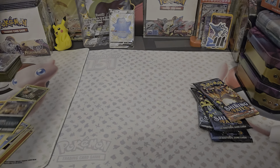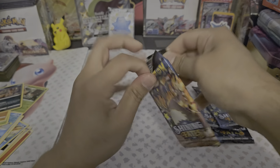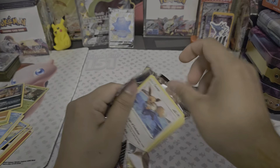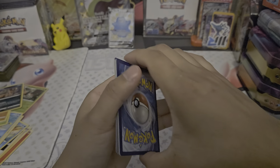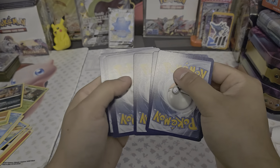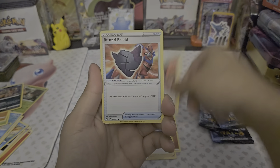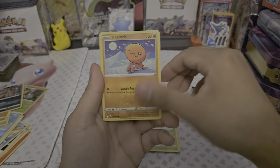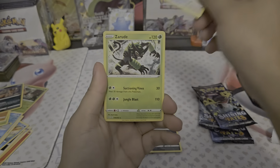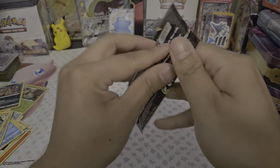Shining Fates has a good amount of hits — it's a little bit easier to get hits from. But obviously this set was printed to the ground; if you didn't know, that's why most of these cards are worth less than $10. I think the only card over $10 is literally the Charizard. I'm pretty sure. I think the Shiny Crobat was like $12, which I think is what I bought it for. Nothing there — just a regular non-holo. Next pack, come on.